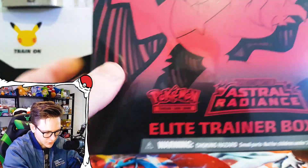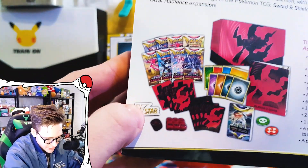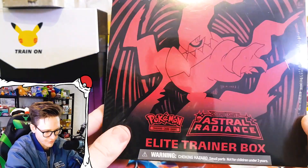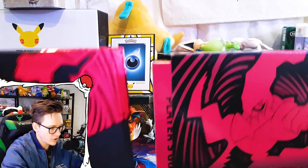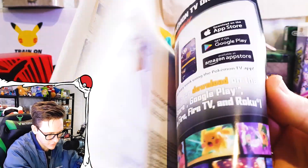Let's have a look at what we got. We get the energies, we get everything usual, we get the V Star token again — that's cool, I'd like to have another one just in case. And we get the eight Astral Radiance packs. We're dark right on the front I think. Let's punch this thing open. Sleeve off — let's peel this off. Oh dude, that looks so cool.